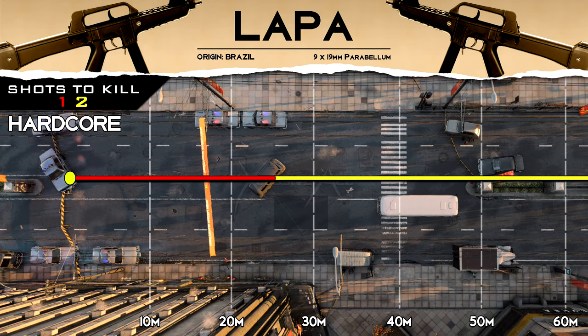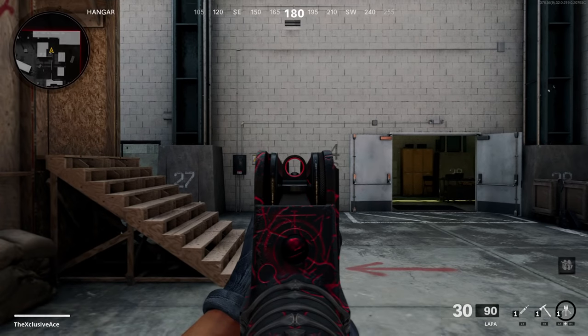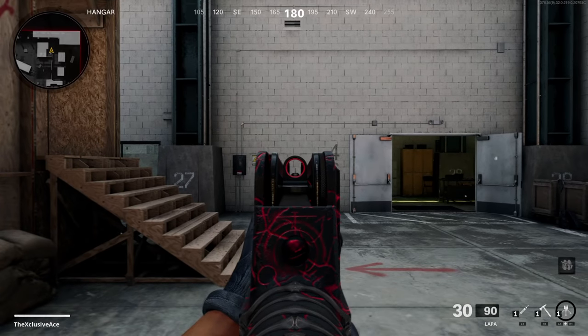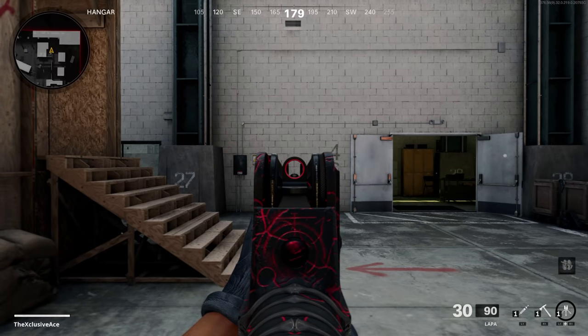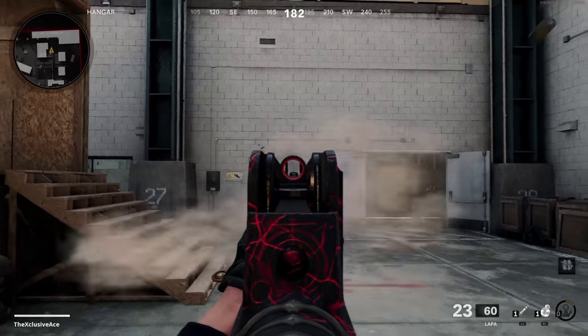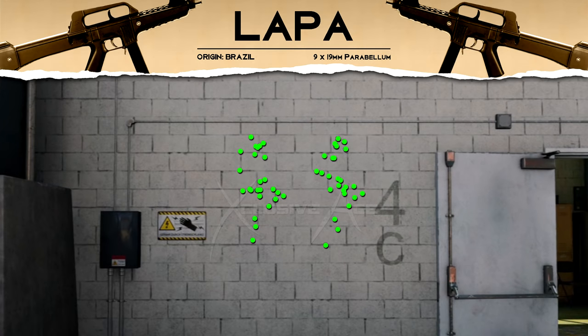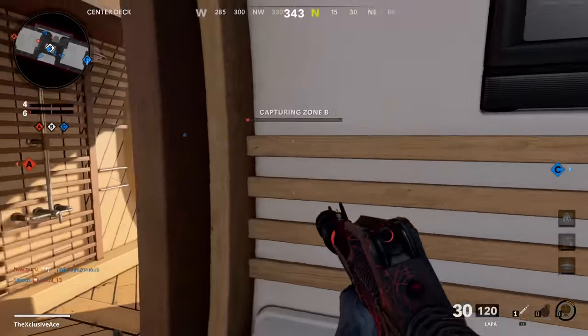In hardcore game modes, our one-shot kill range extends out to 25 meters. Getting into hip fire, it's pretty standard for the SMG category, and idle sway is also pretty standard — there is some movement while aiming down sights but it shouldn't be an issue within the ranges you'd use this gun. When it comes to recoil, it kicks basically straight upward with a decent amount of side-to-side bounce, which I'd call moderately controllable — not bad for an SMG.